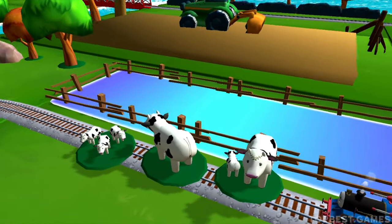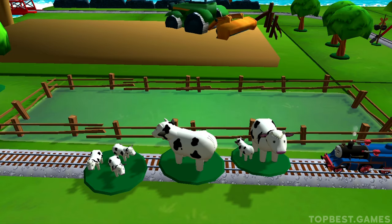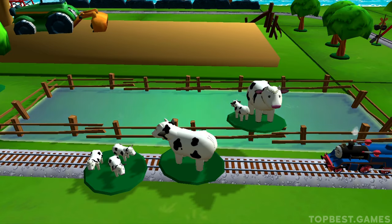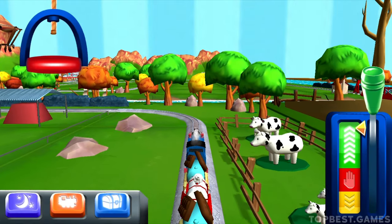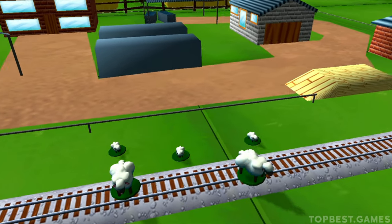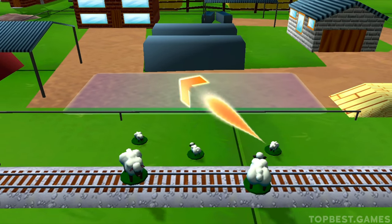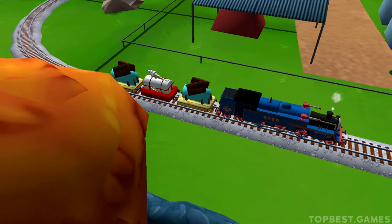It looks like there's something blocking the tracks. Help your engine by moving it out of the way. That's the way! Bubbling boilers! Some sheep have wandered off from the farm. Can you help by track? Good job! Your engine was really happy to help!